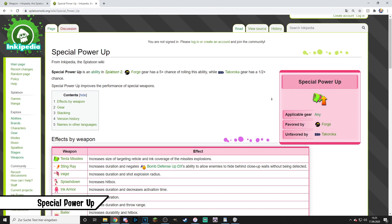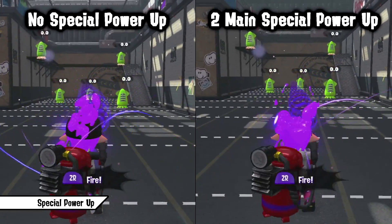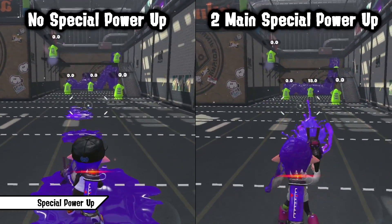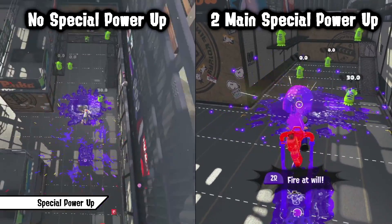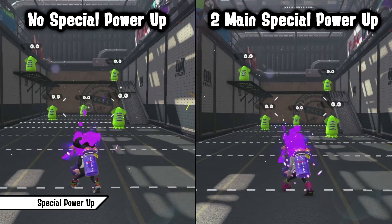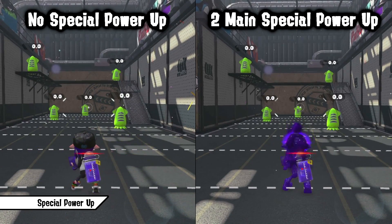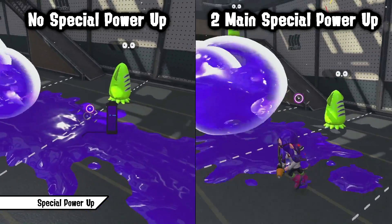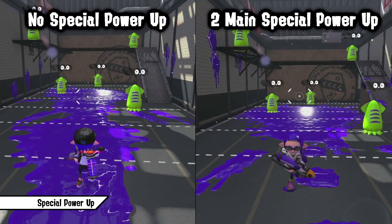Special Power Up improves the performance of special weapons. While it has a different effect on every special, it's mostly just worth it to run on a few. Stingray benefits greatly since it increases its duration — you apply pressure for longer and get more time to confirm kills. Inkjet's duration also gets increased, plus its shot's explosion radius increases, making it easier to hit opponents and confirm 3 indirect hits for a kill. For Ink Armor, it increases duration but also decreases activation time a lot, allowing you to instantly react if a teammate is in danger. The last special which benefits greatly is Bubble Blower — running Special Power Up is almost a must, as it increases the size and blast radius of the bubbles, making them a huge threat and significantly increasing their effective kill range.